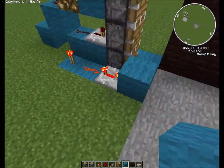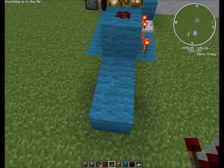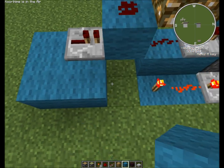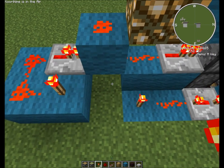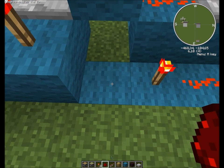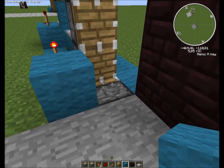Now you do need to hook this bud switch up to this here so it goes automatically. For that we will need a piston into that block, and a redstone there, a torch there, and a redstone in there. There we go. Then we'll test out the bud switch.